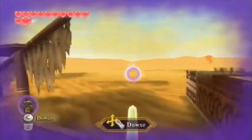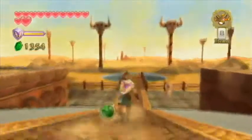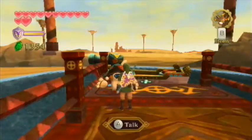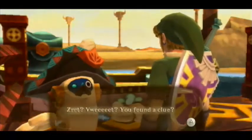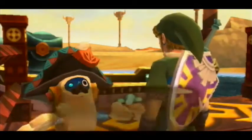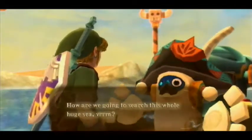Now we have the ability to dowse for the ship itself. Apparently the ship is nowhere around here — it's somewhere out there. Let's go talk to the skipper to see what that's going to be about. The skipper says his ship wasn't here either. You found a clue — something called dowsing. This time we will definitely find the ship. Ready to set sail to the sand sea — anchors away! The skipper just received a very deep and possibly very weird voice. Why am I doing this, I don't know.